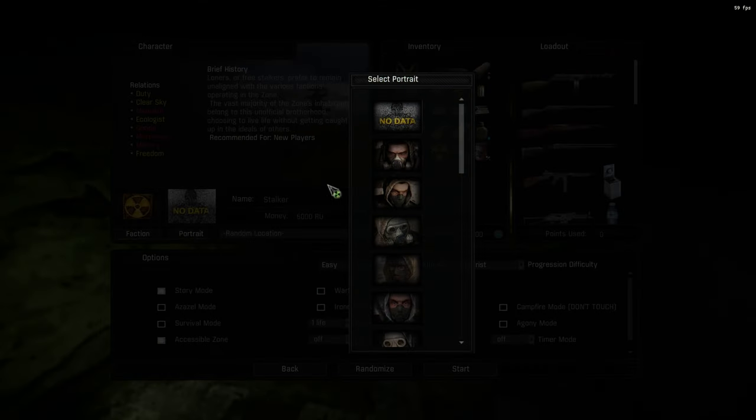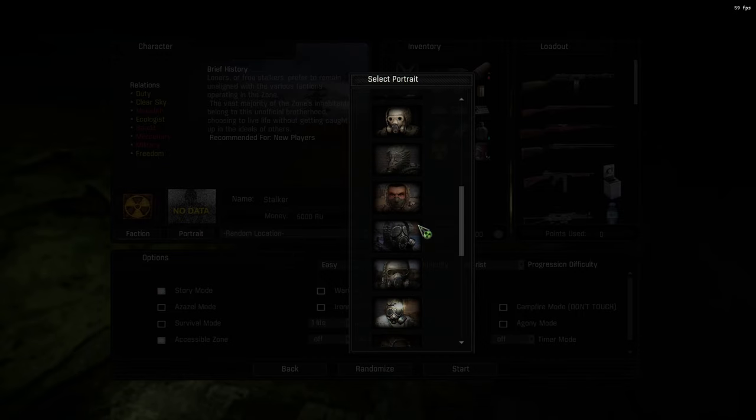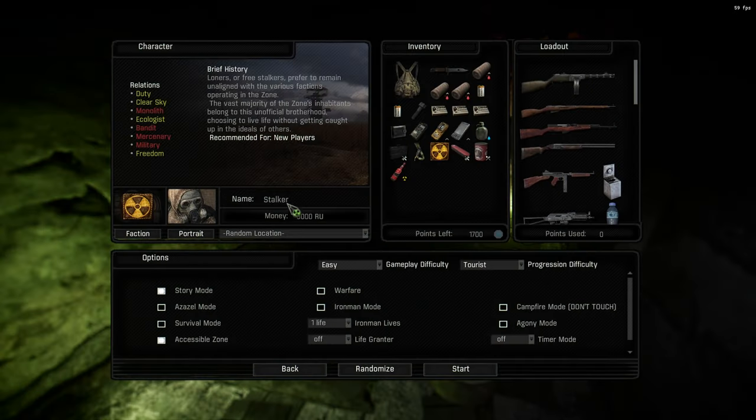Next up is your portrait — this makes zero difference, just pick a face you like. The name doesn't make a huge amount of difference either, but you can change it. Moving down to location: I would always recommend new players select Rookie Village because that's where the tutorial missions are. You'll get some kits and gear and learn how the game works. The other two locations won't give you that onboarding experience.